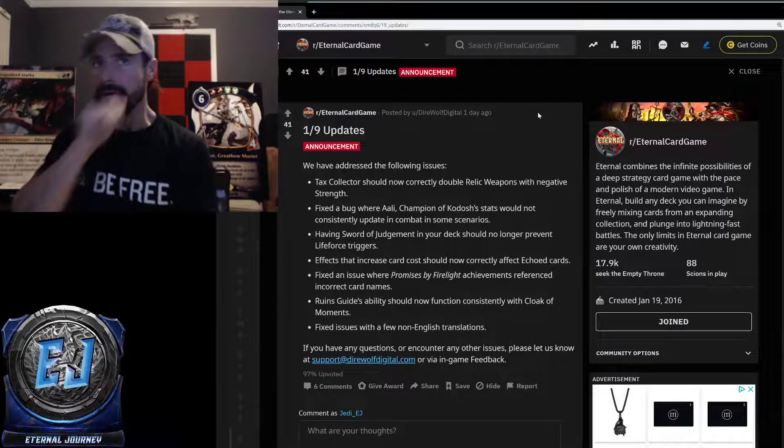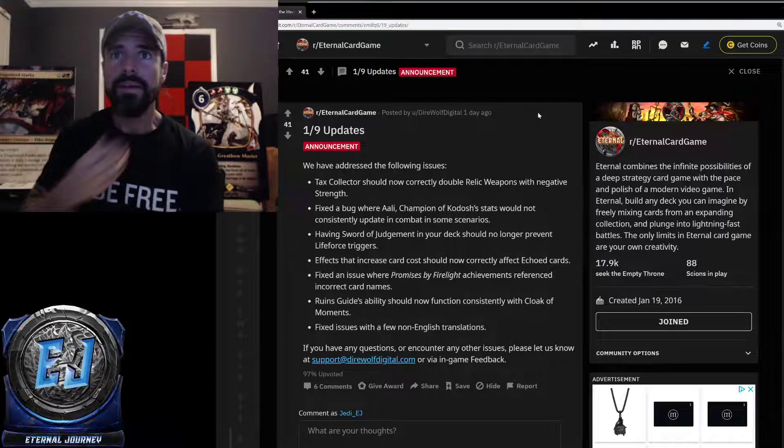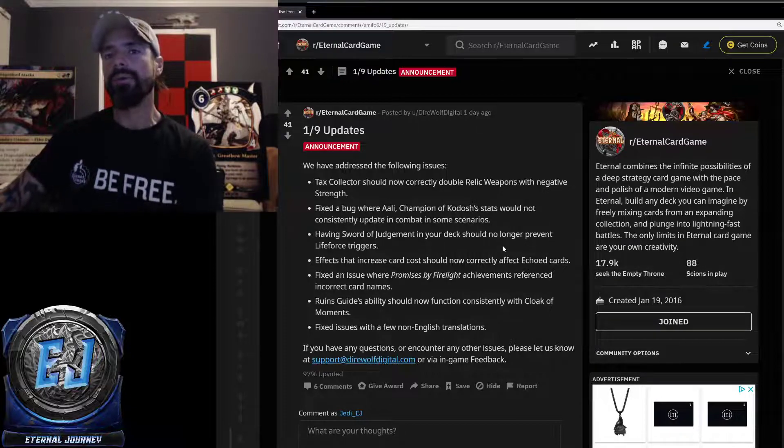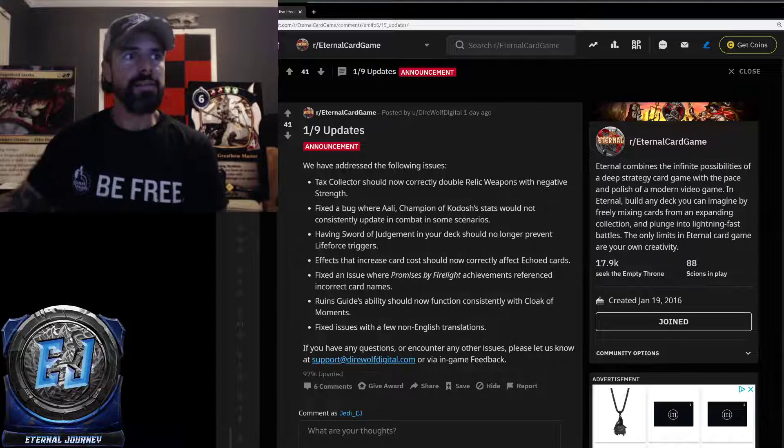Effects that increase card cost should now correctly affect echoed cards. Fixed an issue where Promises by Firelight achievements referenced incorrect card names. Ruination Guide's ability should now function consistently with Cloak of Moments. Fixed issues with a few non-English translations.